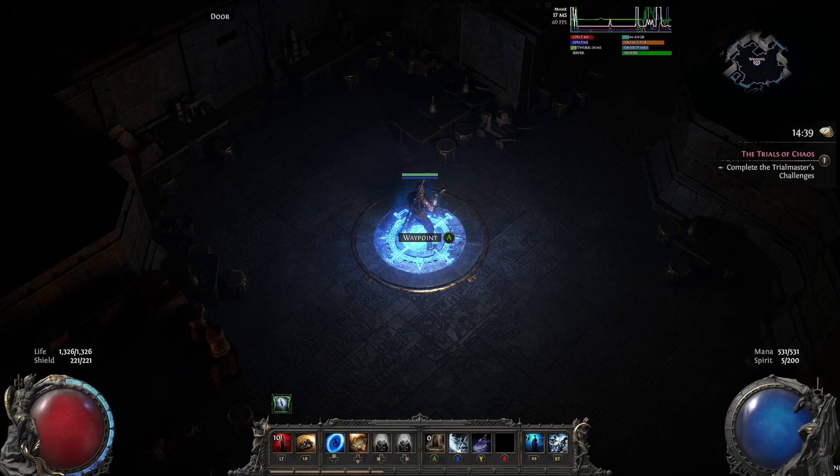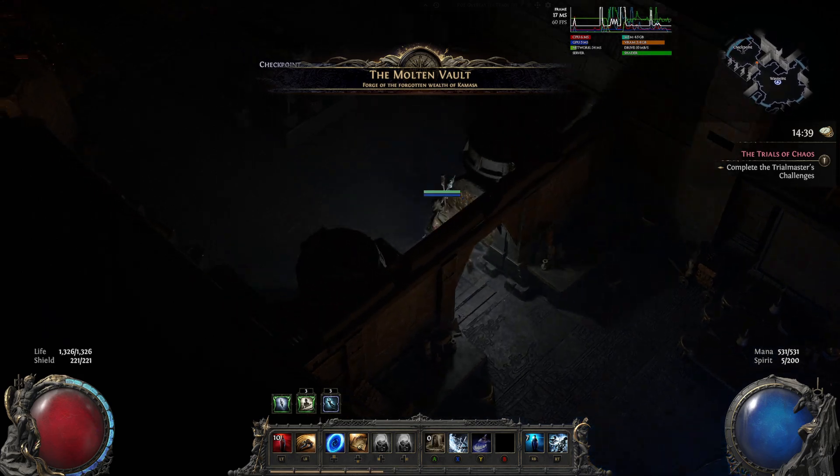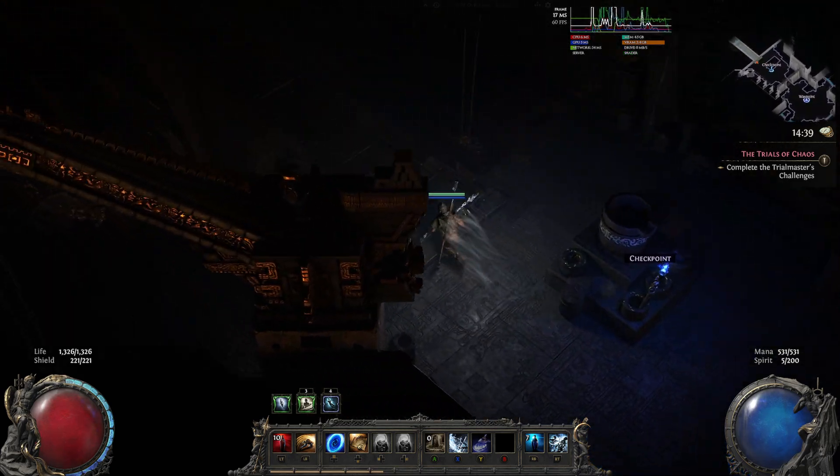Why not share it with you guys? Maybe it'll save you from the same headache. How to know if you have this issue? If you're experiencing frame drops or stuttering during fights, hit F1 in-game to enable the performance graph.